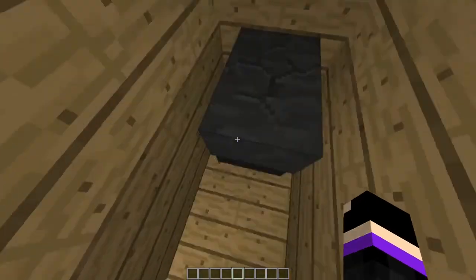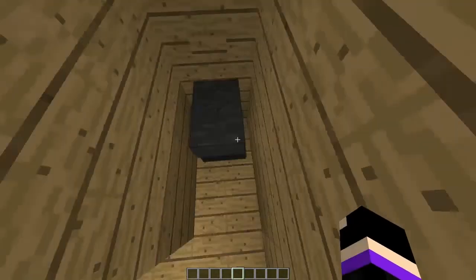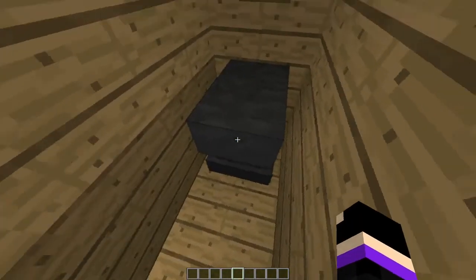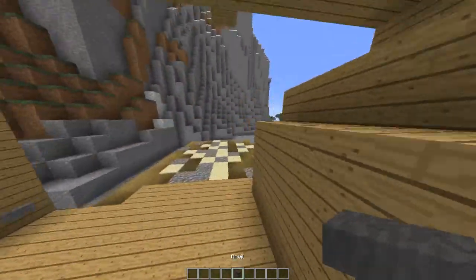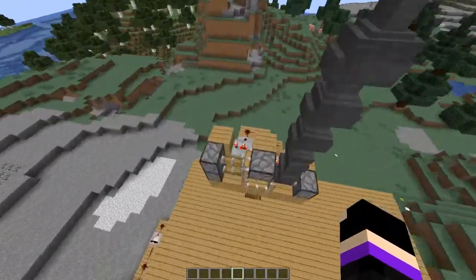This is an automatic anvil replacer. If the anvil breaks while you're using it and you press this button, the next anvil falls down and you can automatically replace your anvil — just by the press of a button.